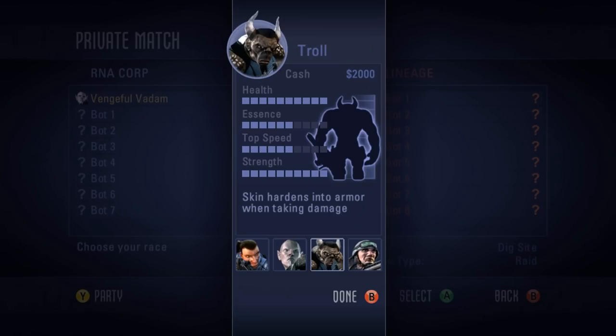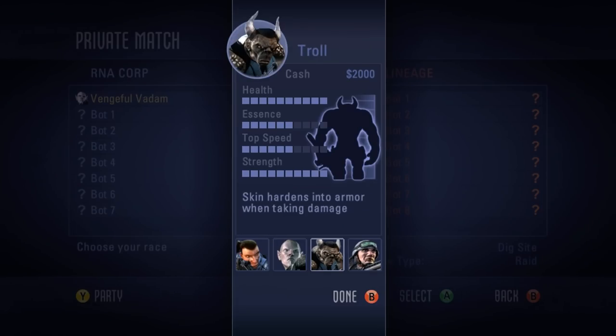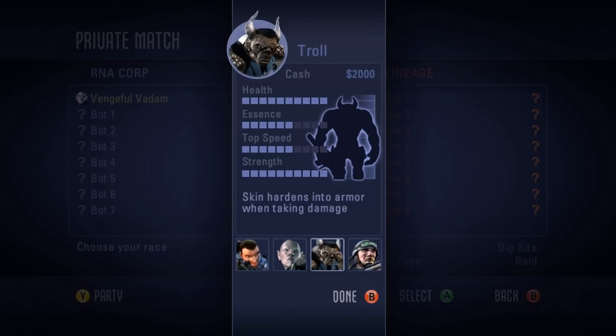Players choose between four races: humans, elves, trolls, and dwarves. Each race provides a handful of positive and negative attributes that conform to whatever playstyle you prefer.